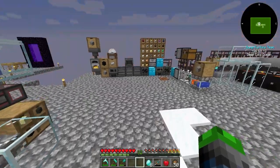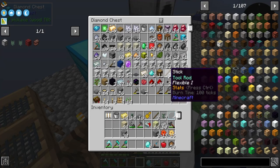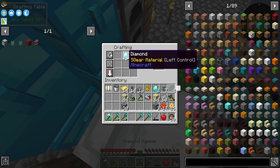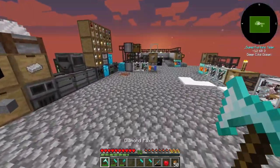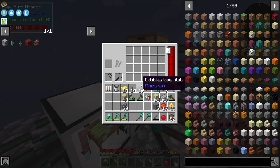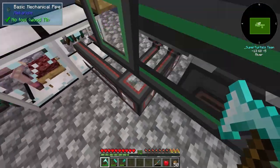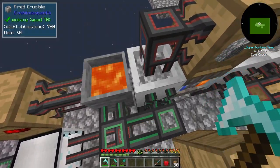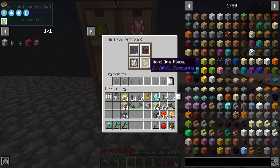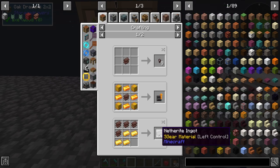It's going to greatly increase the speed at which we smash it up. The only thing to do is to increase the amount of crucibles and superheating elements. But guys, we have automated netherite scraps! So cool. We're up to four already - we can upgrade our tools. We're going to have a good time. We have one netherite ingot already.